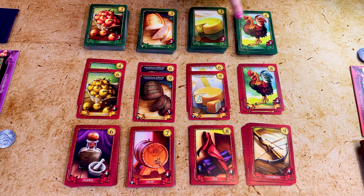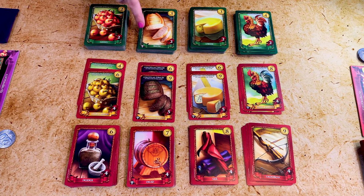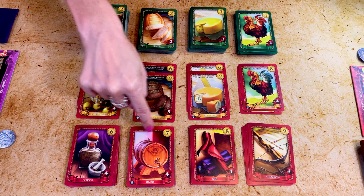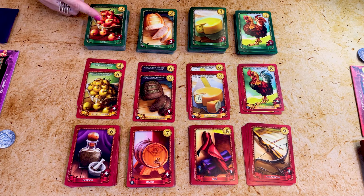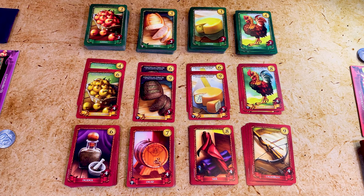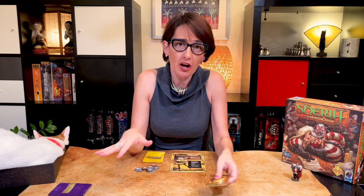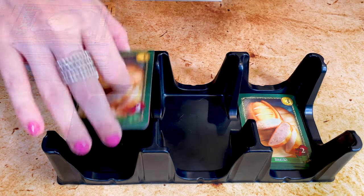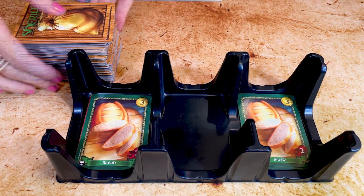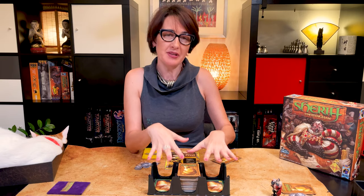All the cards show the good itself and they come in two main categories: legal goods and contraband. If there's a green border, it's a legal good. A red border shows a good you're not supposed to bring to the market according to the Sheriff. And if it also has a gold banner, it's a royal good — a super powerful version of the legal goods. The gold coin in the top right corner is the cost of the card when sold in the market, while the number at the bottom right is the penalty cost if the goods are confiscated by the Sheriff. Shuffle all the cards and give six to each player face down. Also put five cards face up in each of two discard piles, and place the remaining cards in the middle as the draw pile.